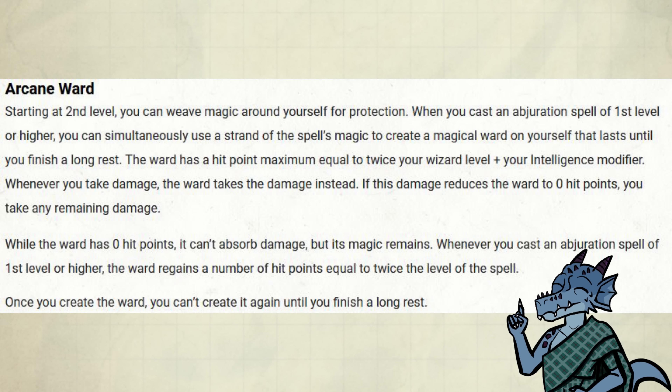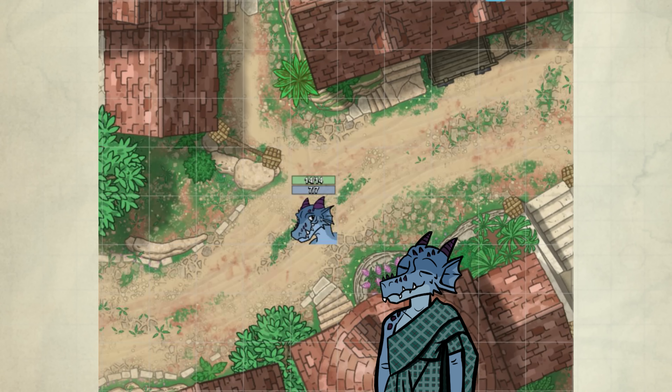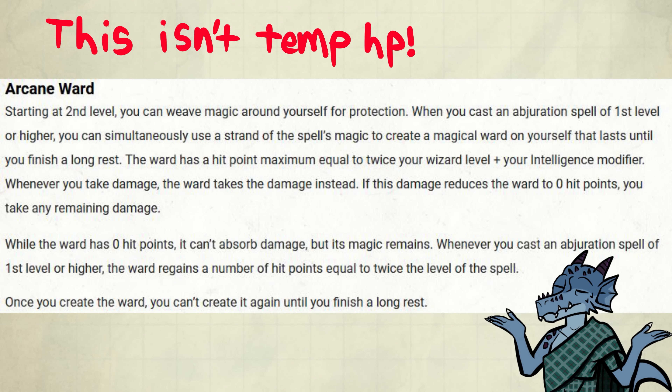This is a buffer to your hit points, and a pretty big one at that. At level 2, you'll have around 7 extra hit points if you use this, which almost doubles your hit points — and that's before you refill it. Unlike temporary hit points, this makes you take less damage.